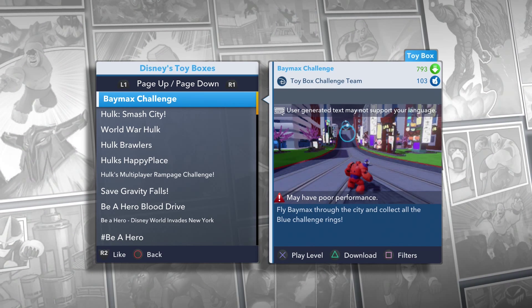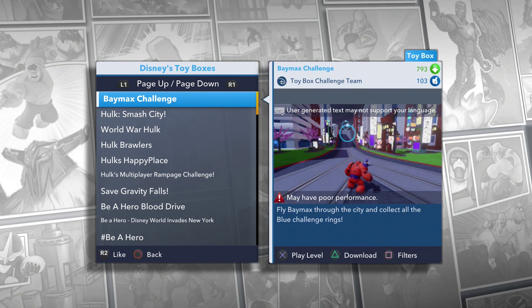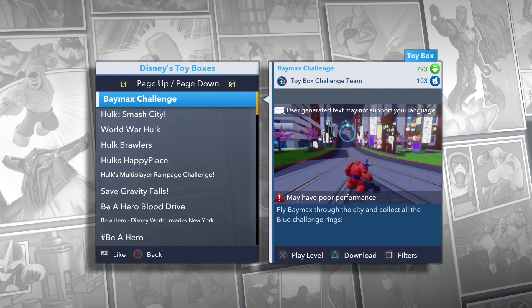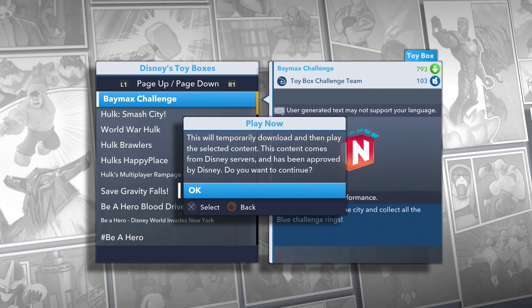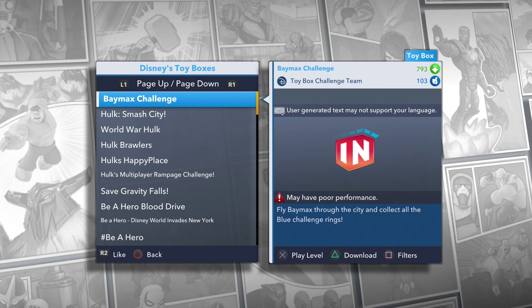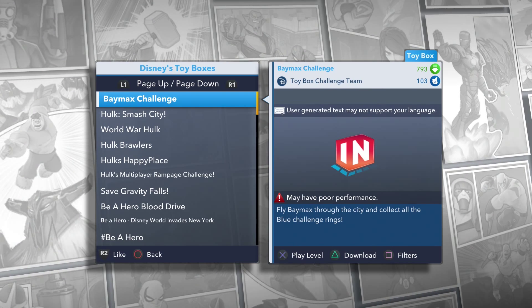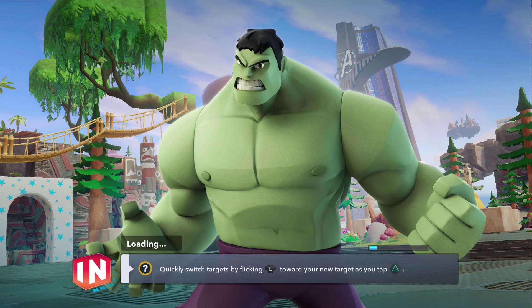Hey hey hey YouTubers, it's York Family Game. We're back at you with another Disney Infinity 2.0 toy box. We are doing the Baymax challenge by the toy box challenge team — fly Baymax through the city and collect all the blue challenge rings. This one's gonna be pretty fun. Baymax is a really cool flying character and he's a really cool new Disney Infinity original.